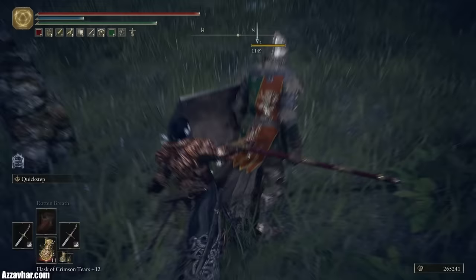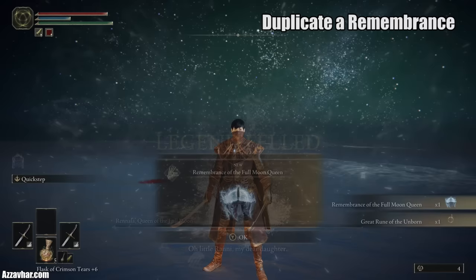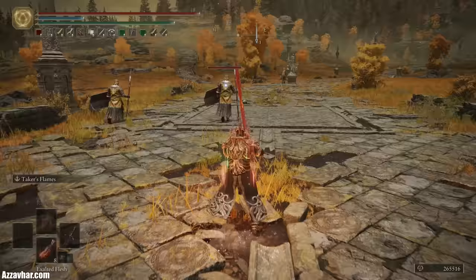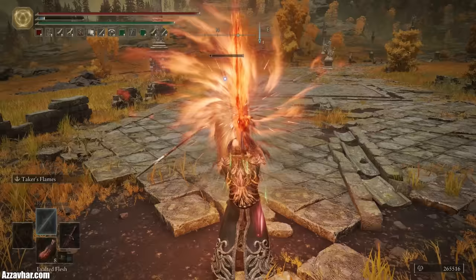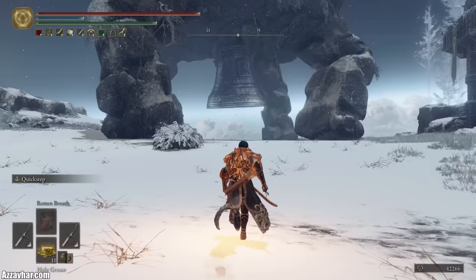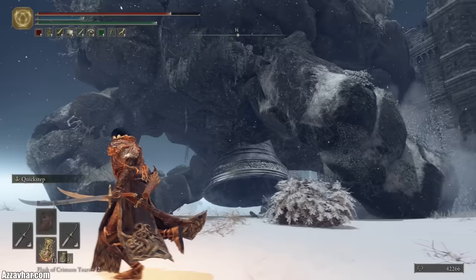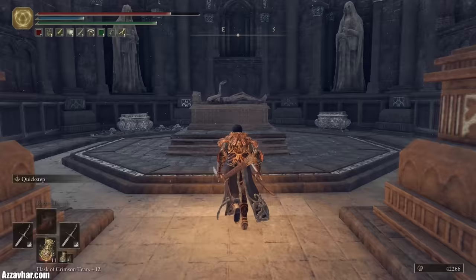When you get a boss remembrance, you can trade it to the NPC Enia at the Roundtable Hold for one of two very powerful weapons or spells. Usually you can only choose one option, which locks you out of the second. However, you can use a mechanic to duplicate the boss remembrance, giving you a second copy and allowing you to choose both reward options. In certain regions of the Lands Between, you can encounter a giant walking mausoleum — you'll need to stop them from walking, usually by attacking and destroying the white skull-type things around their legs. Once it has stopped and sat down, head inside the doors and select the remembrance you want to duplicate. You can only duplicate one remembrance per walking mausoleum, so choose wisely.